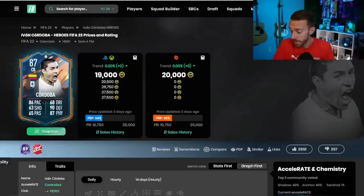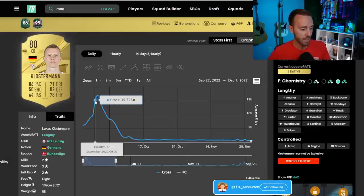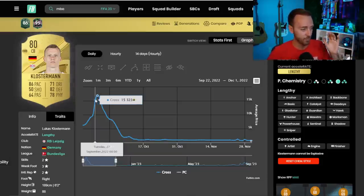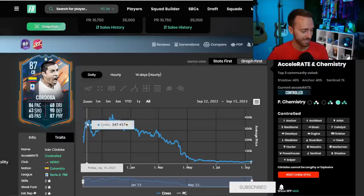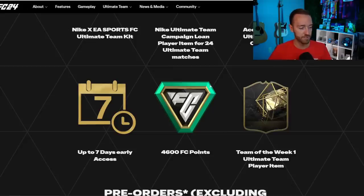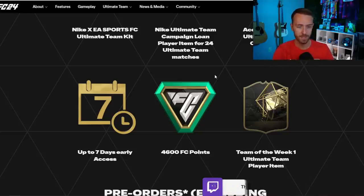Now let's talk about how the market is impacted when people open their FC points. Take Klosterman: on the day early access came out last year — a Tuesday — he was about 15k. People got on and started ripping packs; his price didn't drop that exact day, he was still a meta starter card. Look at Cordoba: on release day he was around 300,000 coins, and by the end of that week and into early next week he was almost 400k — really spiked as people opened packs and generated a lot of coins.